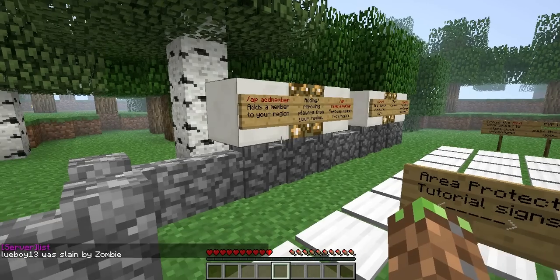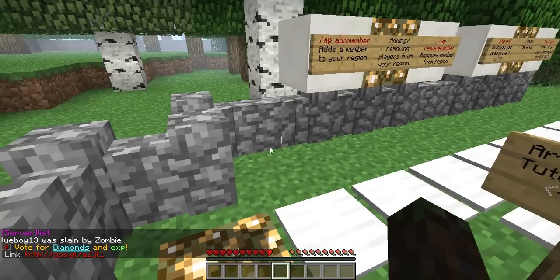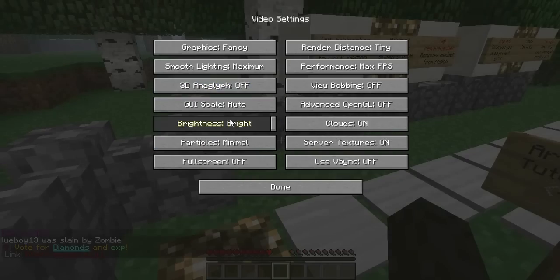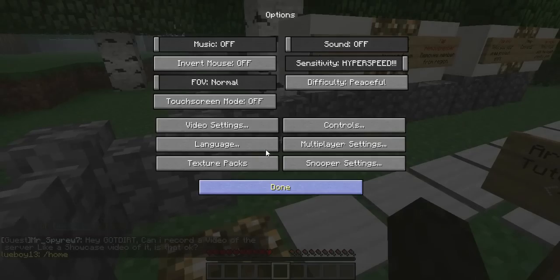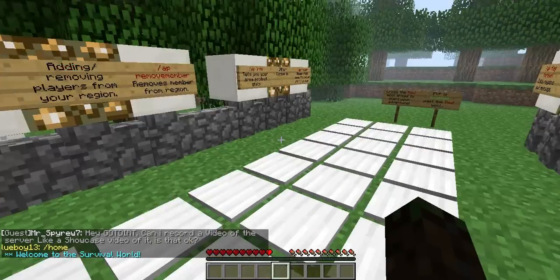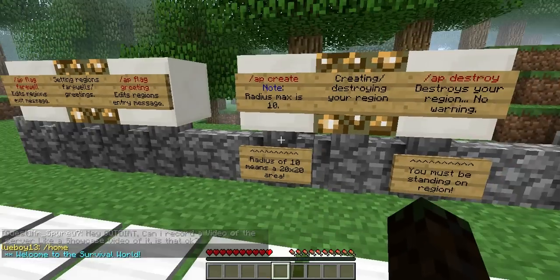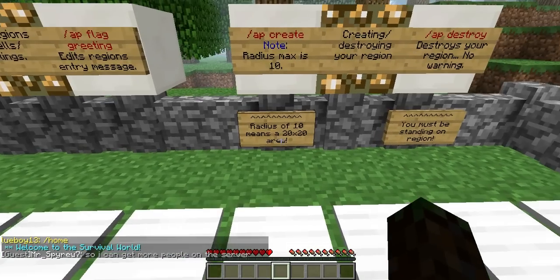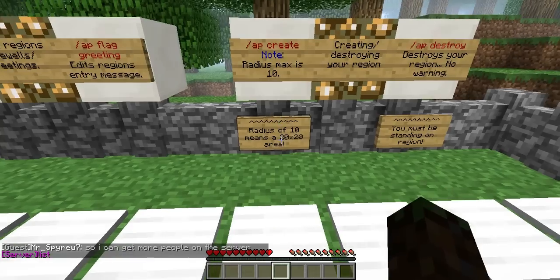The first thing we're going to need to do is find a nice little area. Once we find this area, we are going to type /ap create. For someone like me I can do any radius, but for you guys you have a radius max of 10. Note: this is a 20 by 20 area.